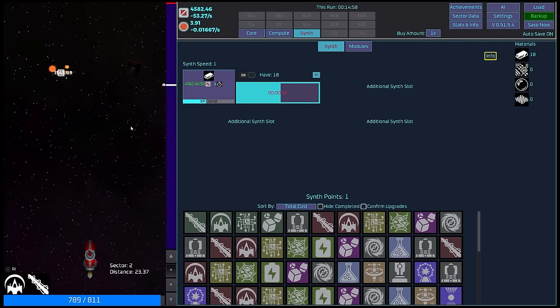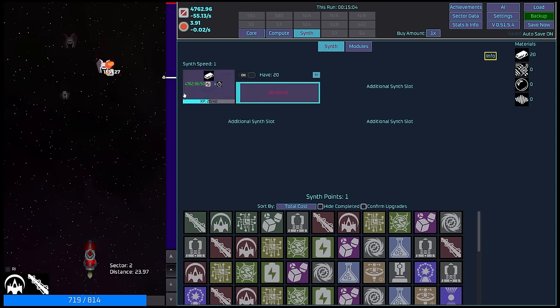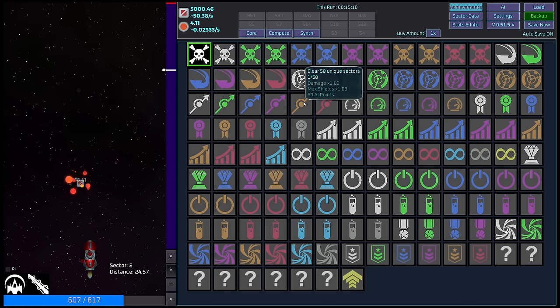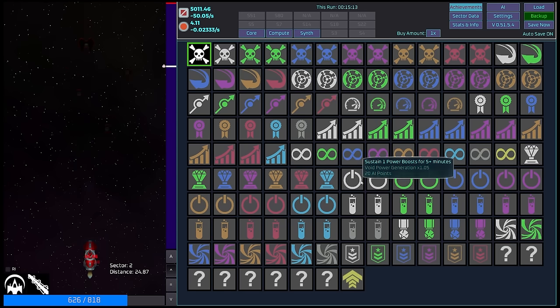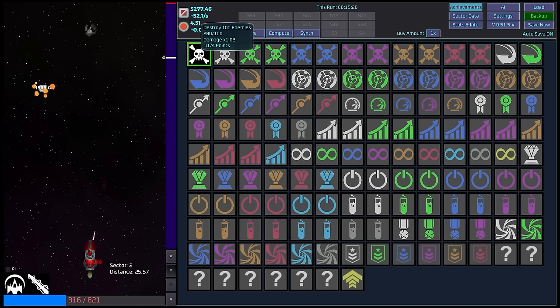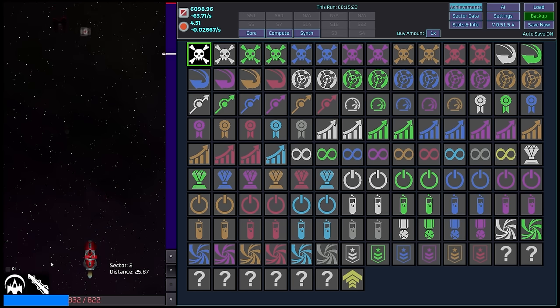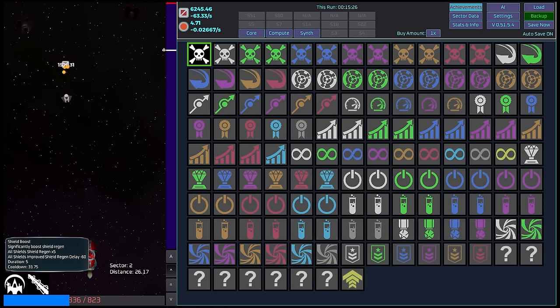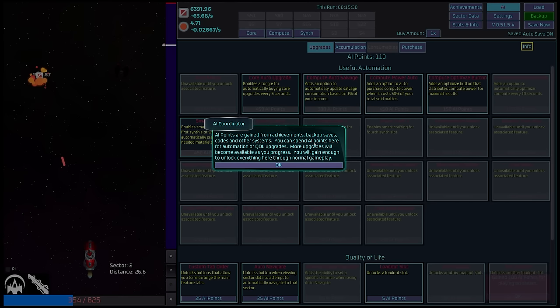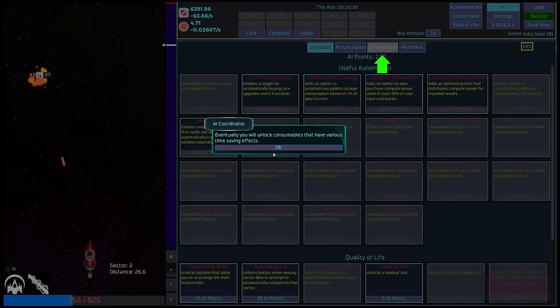We need 40 resources to make the defensive module. We've got an achievement area — destroy X number of enemies, clear X number of sectors, sustain one power boost. If we get achievements, then we will get something called AI points. AI points are gained from achievements, backup saves, codes, and other systems. We can spend them here — we'll gain enough to unlock everything through normal gameplay.